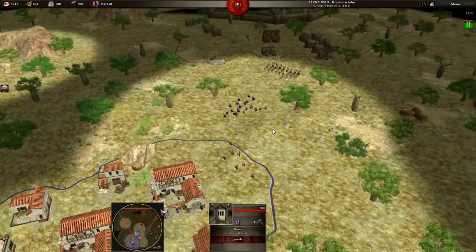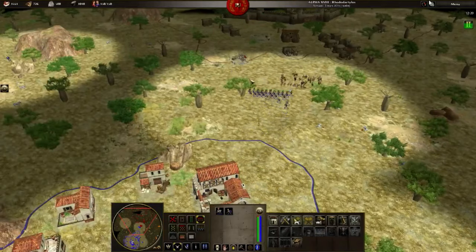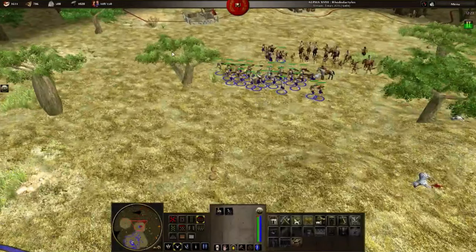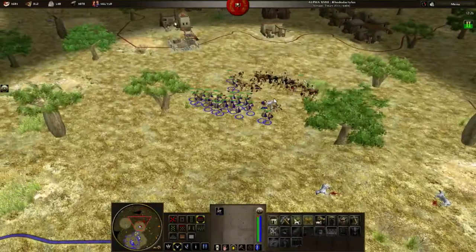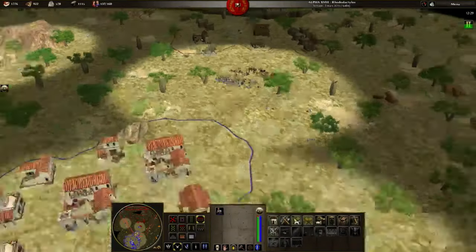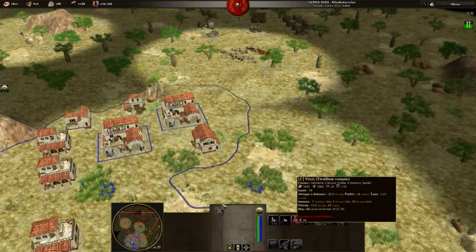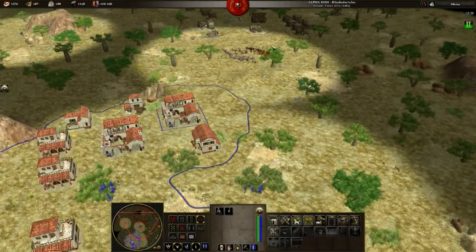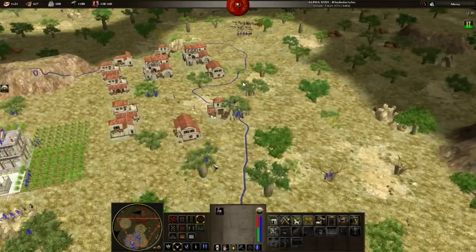My opponent is now phase two, I'm only phasing. I also have more units, so I'm supposed to win this battle. But when you phase, you should know that your units gain some life points. That's why I'm losing this battle that I was supposed to win — so that's another mistake.